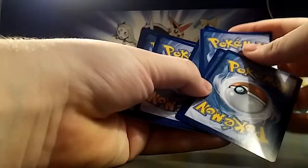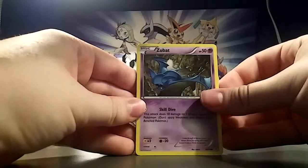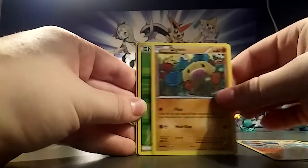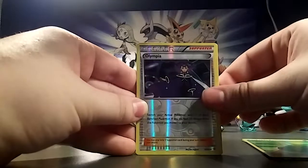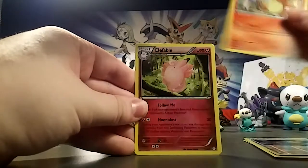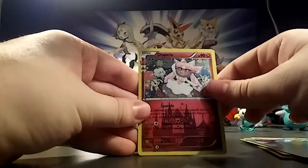Card trick — I'm gonna do it even though I don't think it works properly with these packs. Let's try closer. Zubat, Ponyta, Diglett, Grass Energy, Reverse Olympia, Thief Charmander — get that boy back his glasses, you thief — Clefable, Golbat.